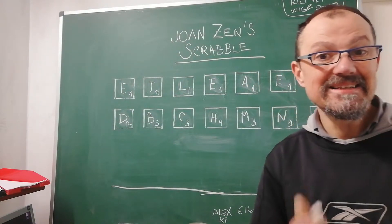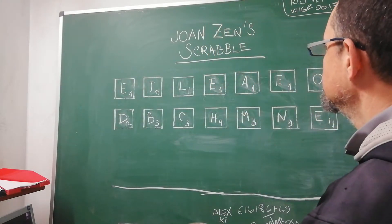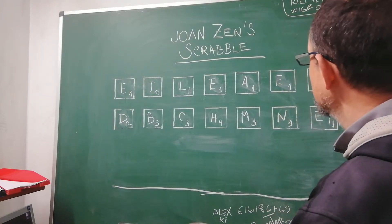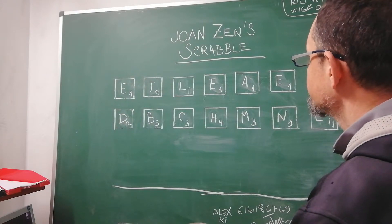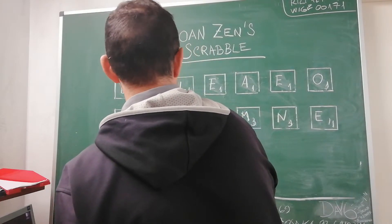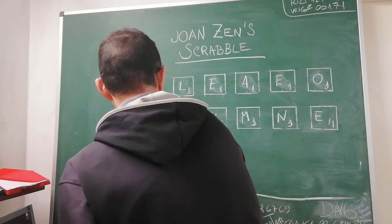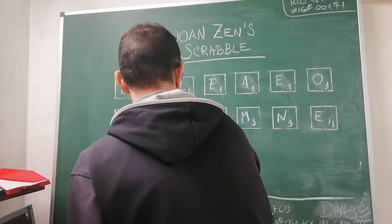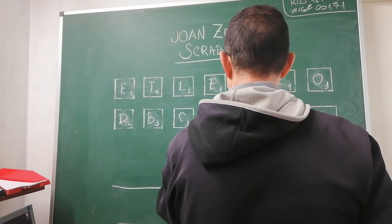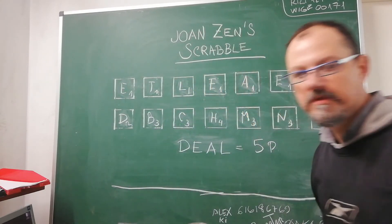And I can get the ball rolling and make a word — an easy word. And you, in this way, you can win me easily. Let's go. Maybe this word: Deal. Two, three, four, five points. It's easy.